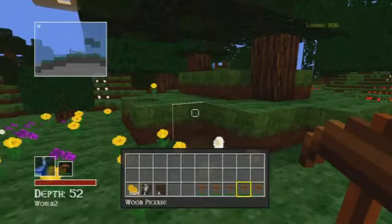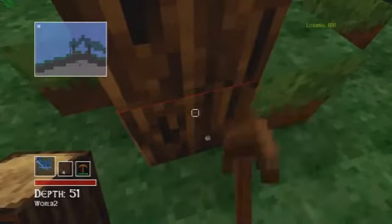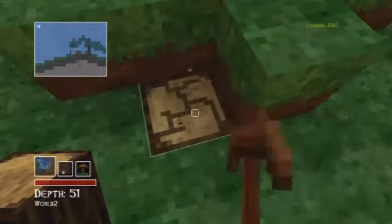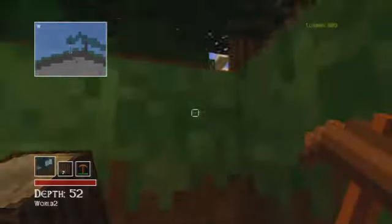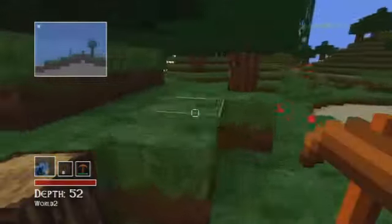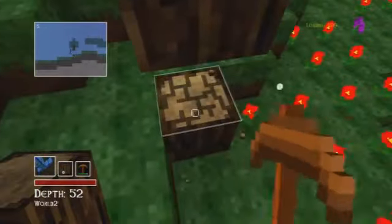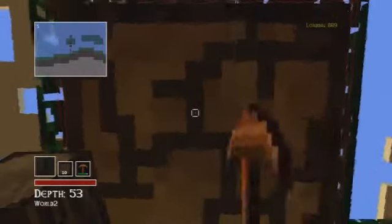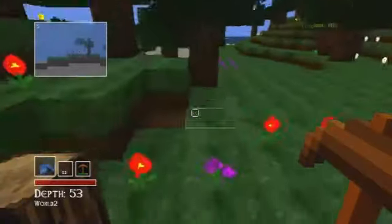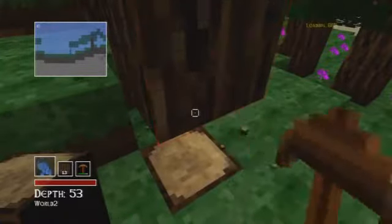What you want to do is collect logs - that's all you want, just the logs. You don't want to collect the leaves or anything. I know a lot of people are thinking, why would you do this when you want to make a house? Trust me, you'll see what I'm getting to in a second. The house is fairly easy to make. For the first house, for beginners, I suggest just making a mud house. I know it's nothing fancy, but it's a house and it's protection.